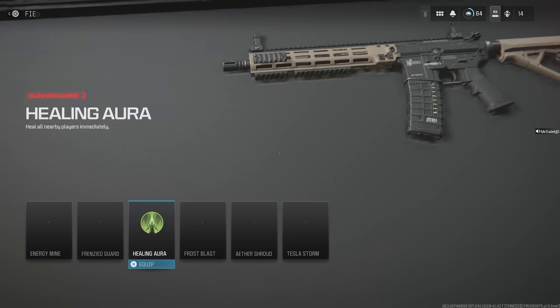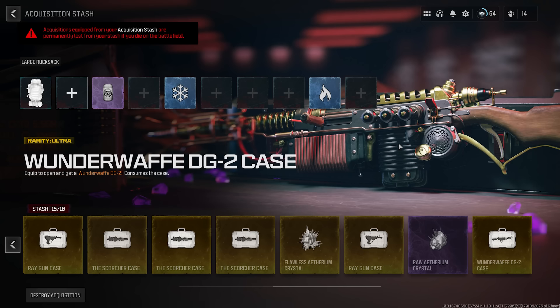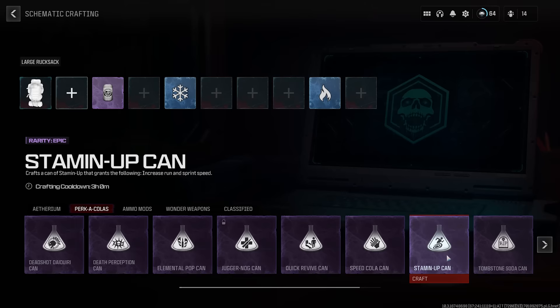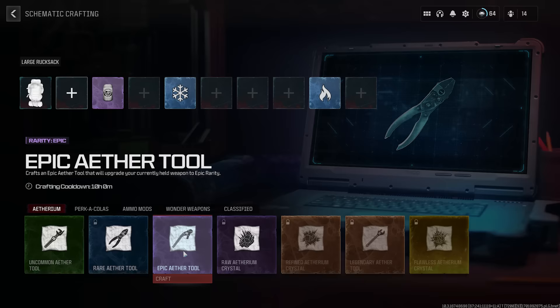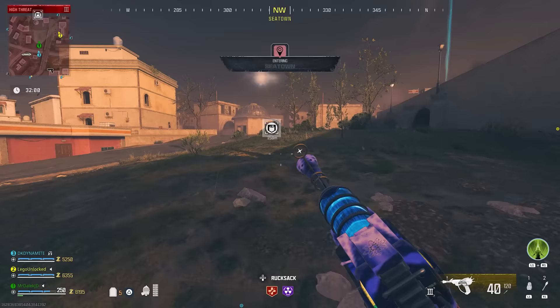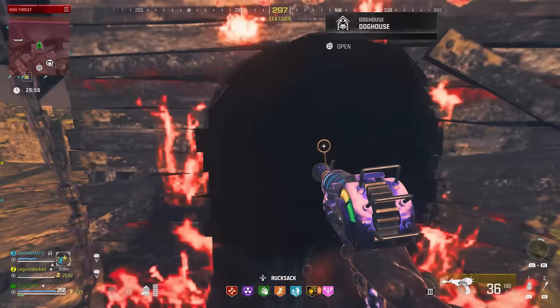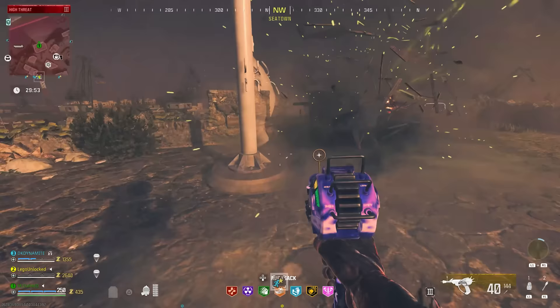For your weapon, I highly recommend an Assault Rifle or LMG so you're able to shoot zombies and the Boss Fight from a distance. Bring in Pack-A-Punch Crystals, Tools, and Perks. I highly recommend Stamina Up, Speed Cola, Quick Revive, Deadshot Daiquiri, and Juggernog. Don't be afraid to spend time getting ready before going in. You can also do the Friendly Dog Easter Egg to get a Tier 3 Dog so you can be revived whilst going for this first item.